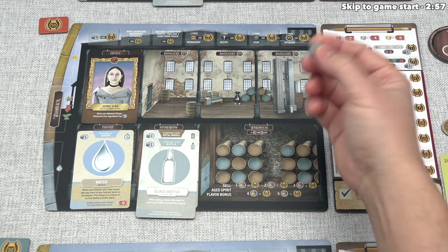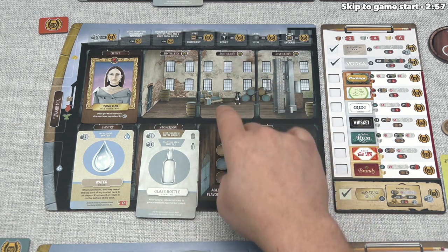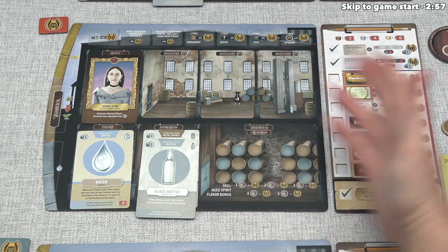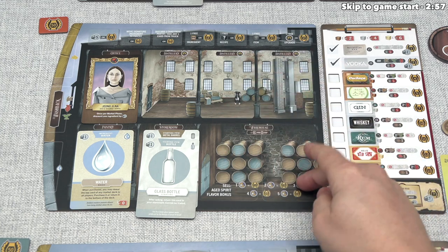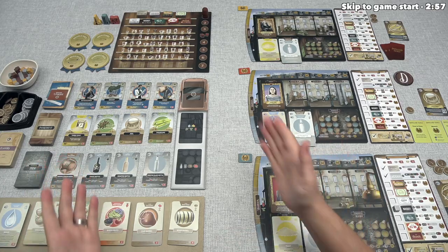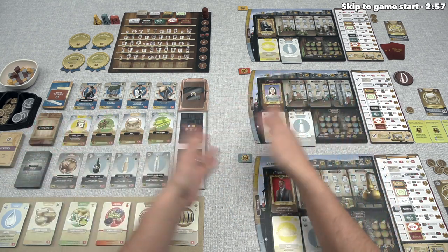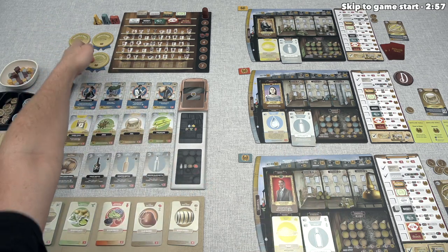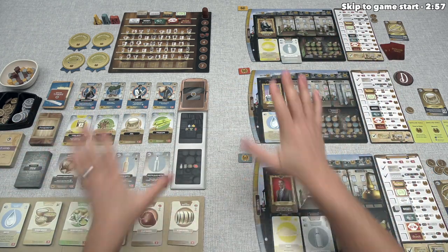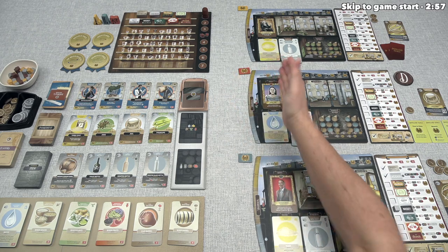You can only distill using these recipes once you've learned them, which you usually do by paying for it, and for most players they'll start the game not knowing any of these. Once the spirit has been distilled, we can bottle it up and then potentially sell it immediately to get spirit points as well as money, or we could put it into a wooden barrel and age it for multiple rounds that add various flavors, which will increase the money and spirit points we get when we sell it. We're going to go through seven rounds, and at the end whoever has the most spirit points will win. We gain spirit points not only for selling our spirits, but also by receiving spirit awards as well as completing our private distillery goals, in addition to a number of other ways. There is certainly more going on to this game than what I've talked about so far, and I'll explain how each one of these things works in detail while we're actually playing.